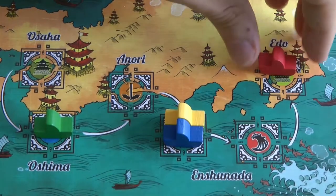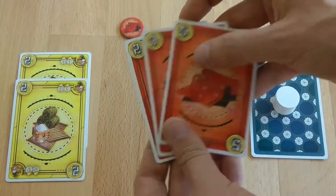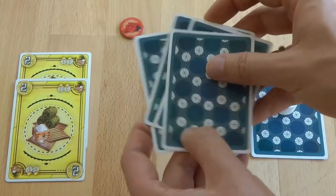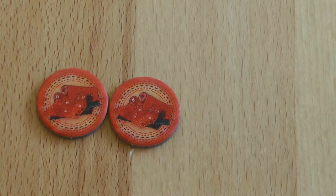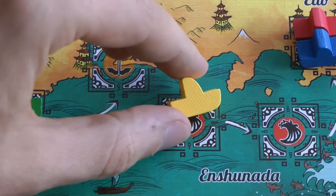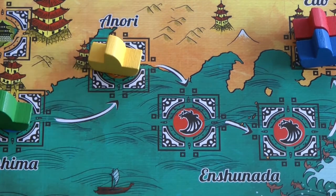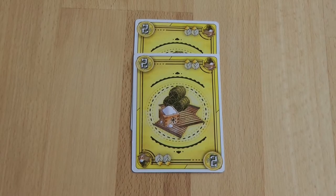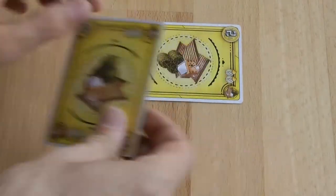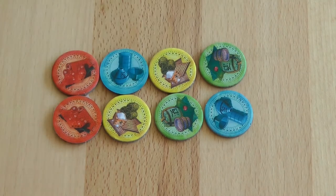When one or more ships reach Edo, a scoring round takes place. Players sell their goods of the ships that reached Edo. The scoring details are discussed during the gameplay. Players receive achievement tokens when selling their goods. These tokens give bonus points during later scoring rounds. If a ship is in the black tide area when another ship reaches Edo, it will sink, lose its goods, and return to Anori. Players can choose to insure goods of this color using their hand cards. Uninsured goods of the sunken ship are lost. The game ends when one player has eight or more achievement tokens after a scoring round.